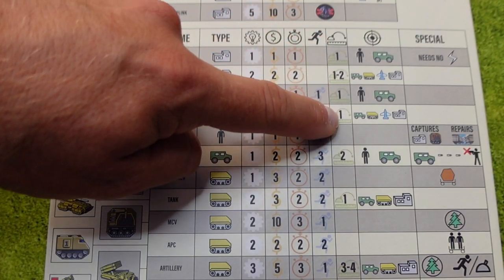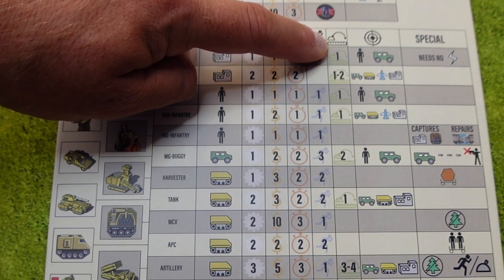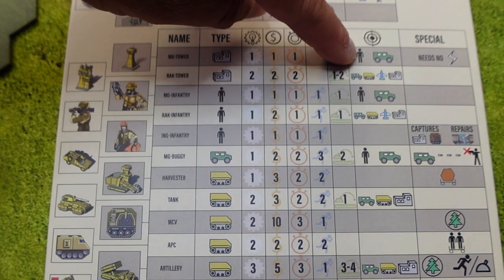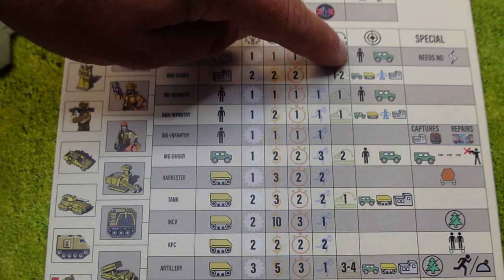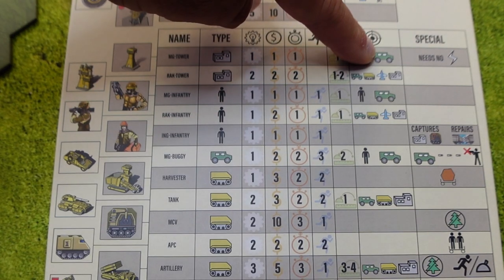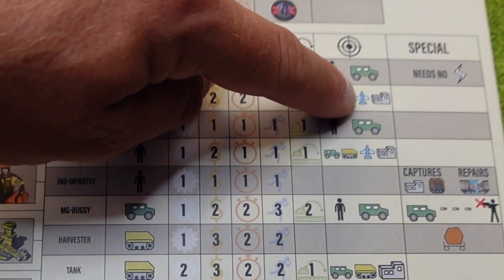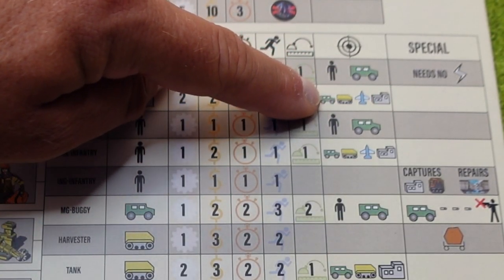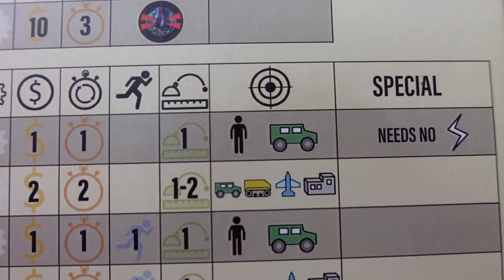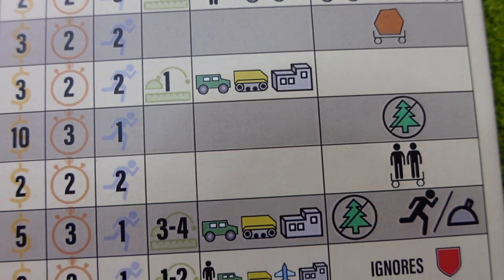Next we have the range of the unit, meaning how far it can reach on the map when attacking. And next we have what the unit can attack — this unit here for example can only attack ground units that are walking or unarmored units, but this one here can attack armored units, flying units, buildings, and normal vehicles. Lastly we have the special column, which states if the unit has any special abilities.